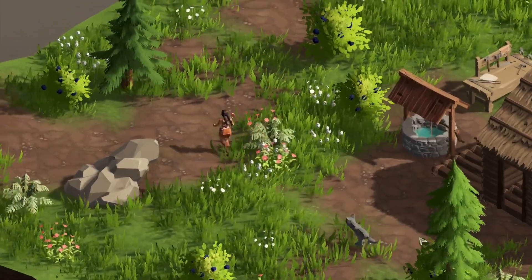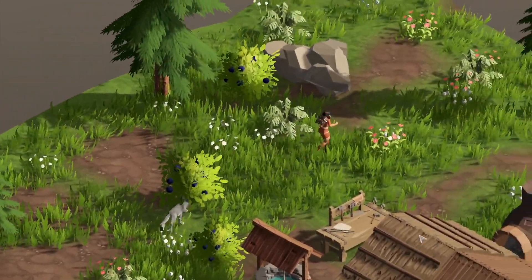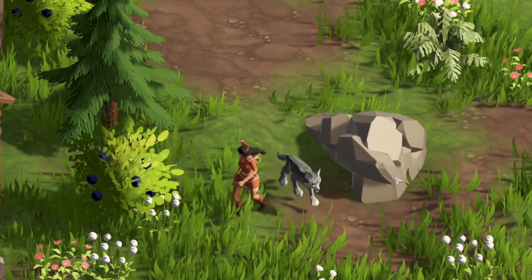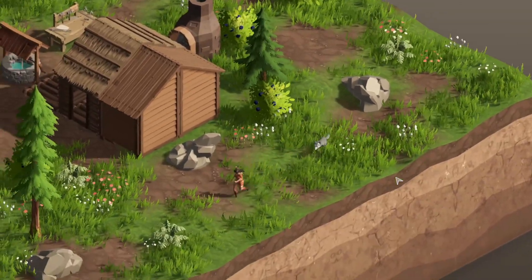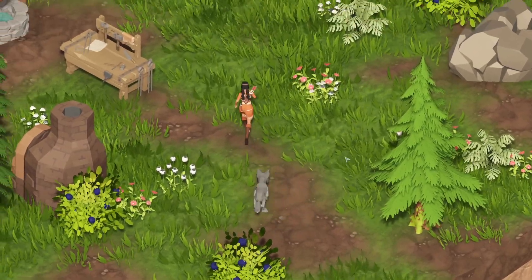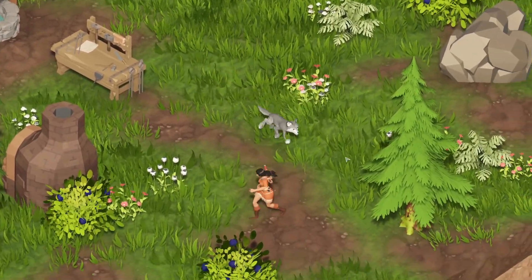As a next step, I replace my capsule with the actual wolf cub model. I assign an animation controller and set the speed variable via my code, which depends on the current speed of the NavMesh agent. If speed equals 0, the idle animation is played. Now I already have a wolf that follows my main character. Since there was still a lot of sliding and weird turning going on, I tweaked the values of the NavMesh agent a little until I was happy with the result.